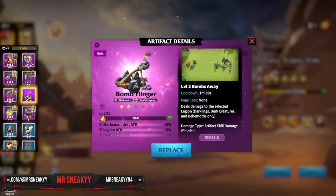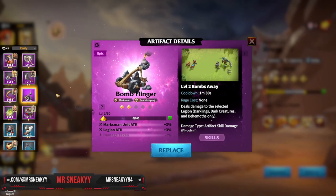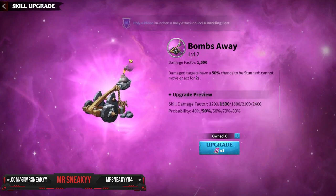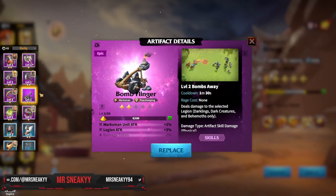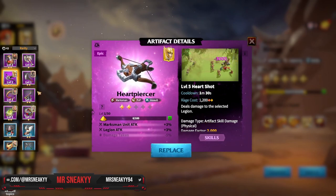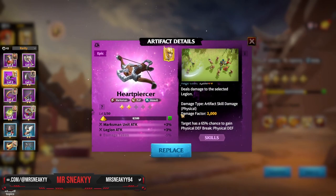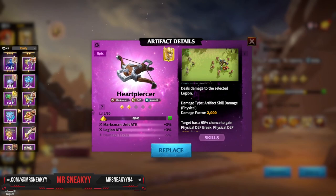We'll rock Bomb Flinger if you're going to be using any epic artifact for raiding — it's the best for raiding with epics because you're dealing a nice amount of damage. 2,400 is an absurd amount compared to some legendaries. Heart Piercer is also really good if you have it leveled up, and it does more damage with a chance of defense break, which might help you deal a bit more damage in the open field.